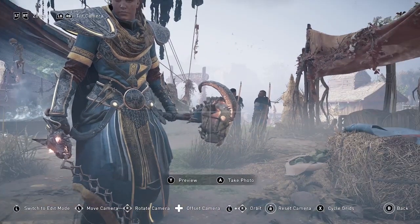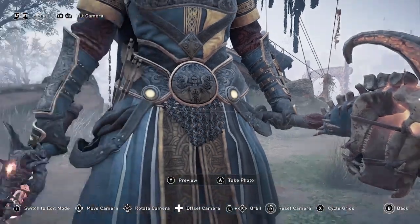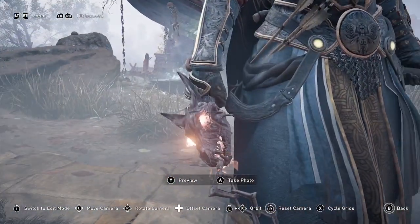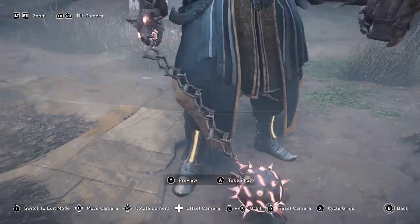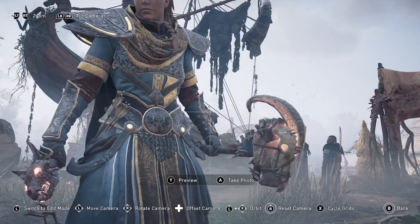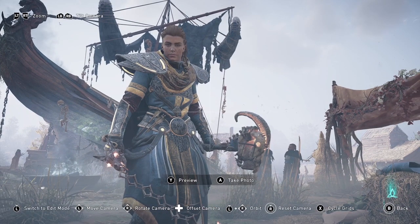Here is the hammer, which looks really cool — I actually want a real-life version to carry on Halloween. And here's the flail. Both are very cool, scary-looking weapons.